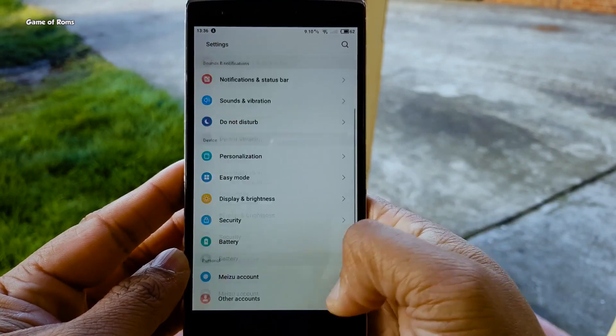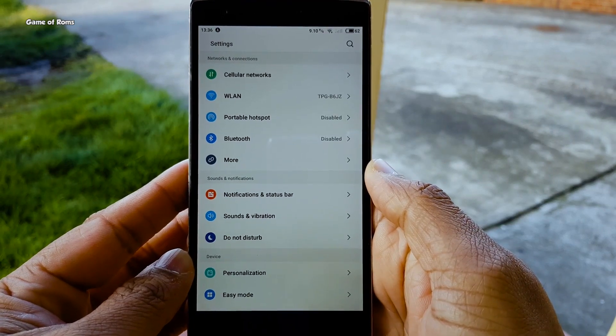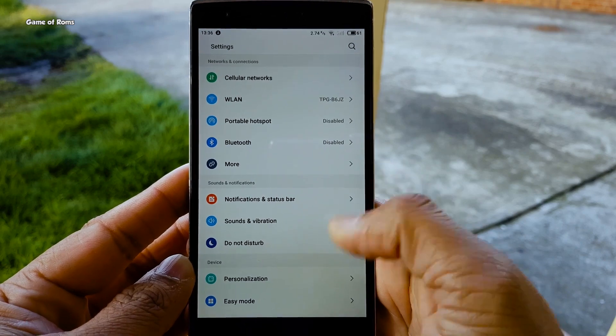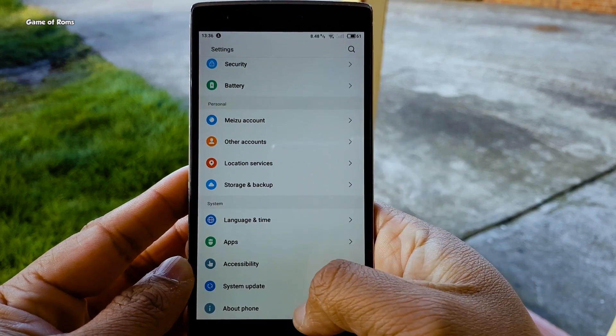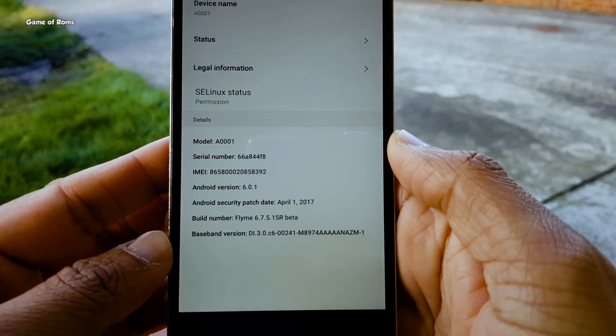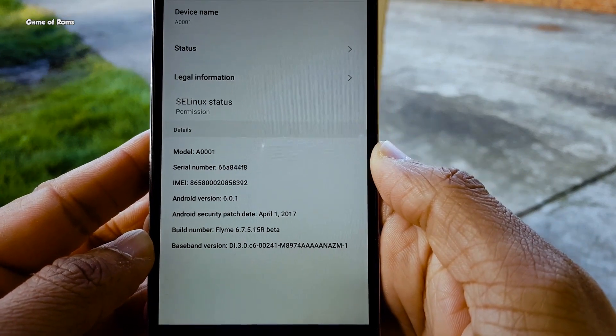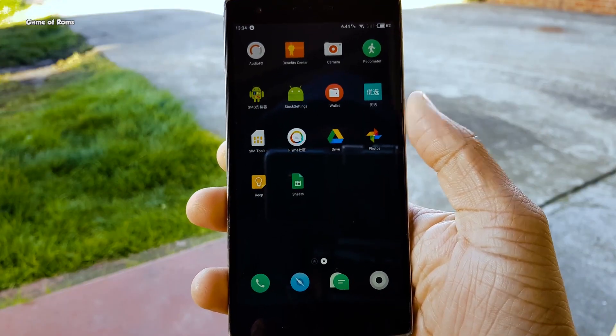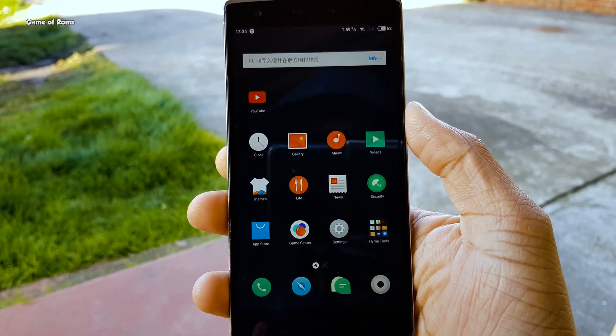The settings menu has been rearranged to allow easier navigation, and just like everything else, settings have color icons too. If you've ever flashed Flyme OS 5, you might know there was a bug with notifications. Now all apps are sending push notifications without delays.